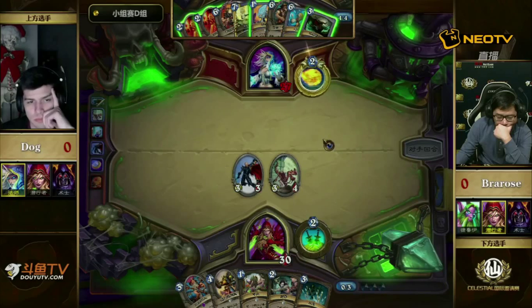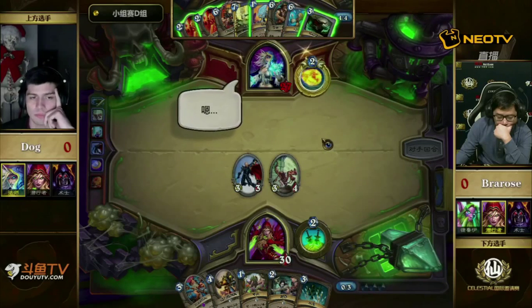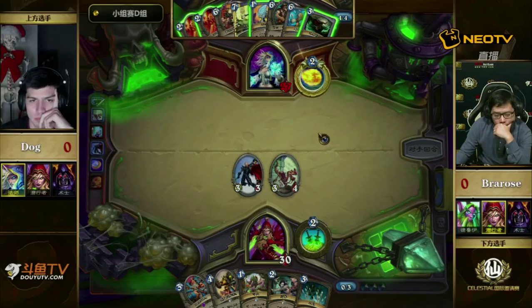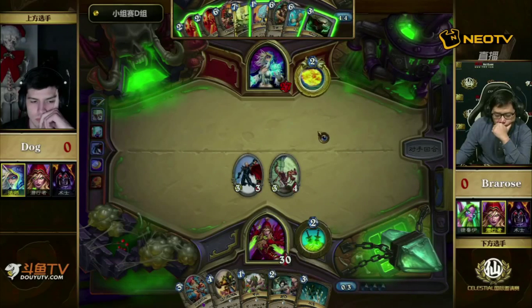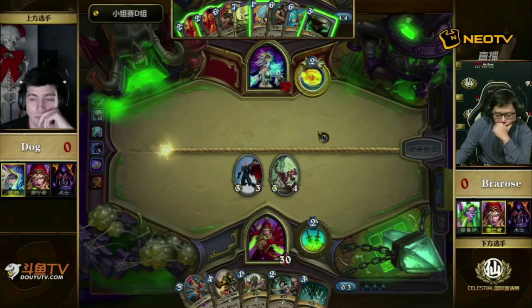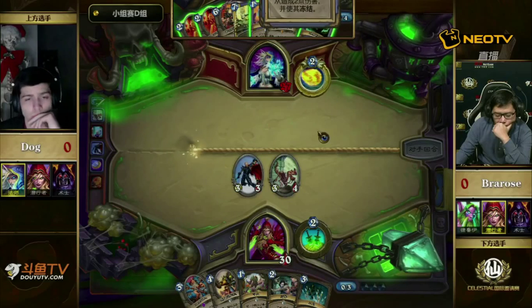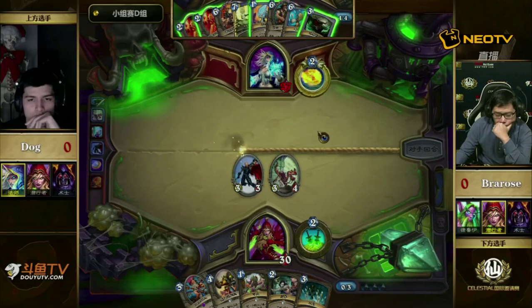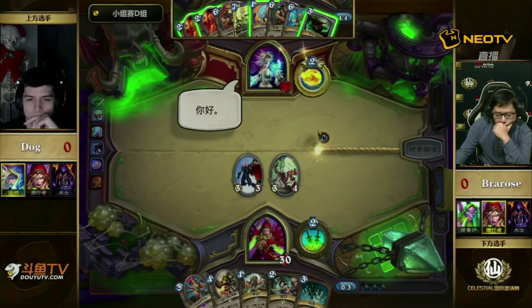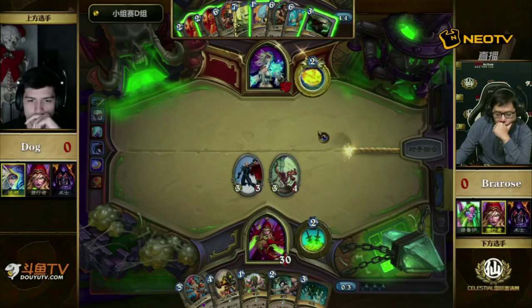It's exciting. I think especially now with Tomb Pillager coming out — the 5/4 with a Deathrattle that puts a Coin in your hand — that would work really well with this combo. But people are just figuring out that a lot of these new cards require a whole new deck to be built around them. It looks like Dog may have disconnected or something, because obviously he would at least ping there. We're getting word that there's a Raptor bug or something that has been happening.